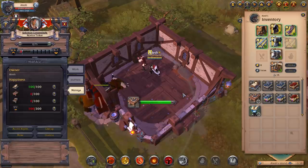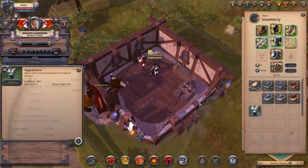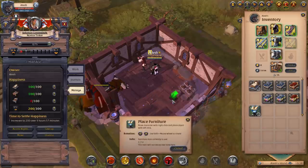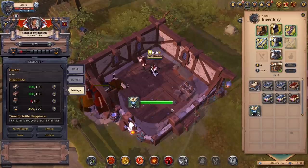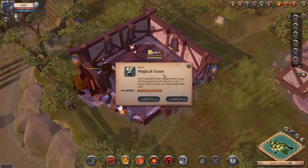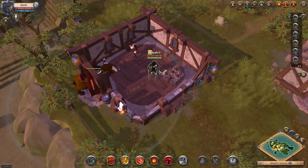Now we have both a bed and a table for the tinkerer. Then there's the trophy slot. You can also buy a magical tome from the marketplace and place it inside the house — it doesn't matter where, as long as it's inside. We now have 5 out of 100 from the magical tome.